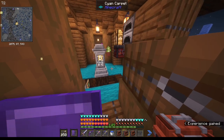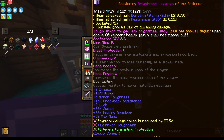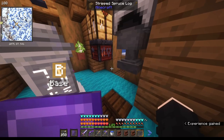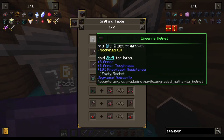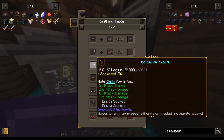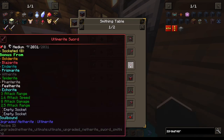The ancient codex is probably the best spell-casting item, so we're going to use it instead of our flimsy journal. As for the elytra — do we really need an elytra if we have creative flight? Not really. Ultimerite goes onto any upgraded netherite-type item, giving percentage bonuses across stats.